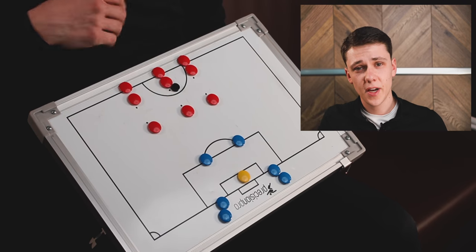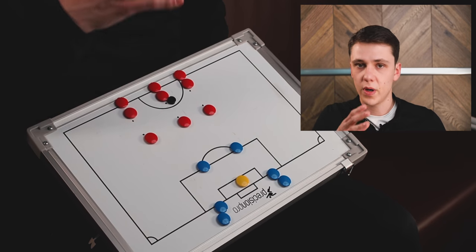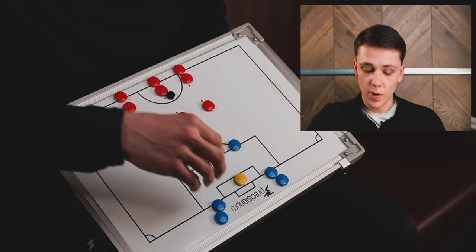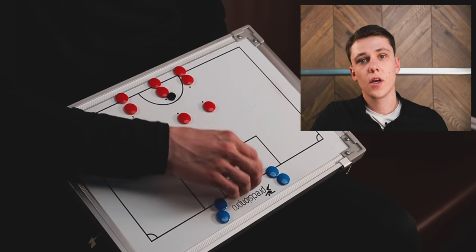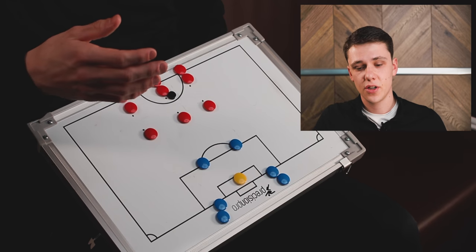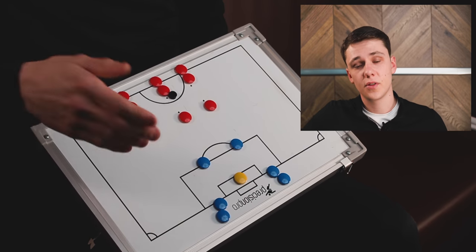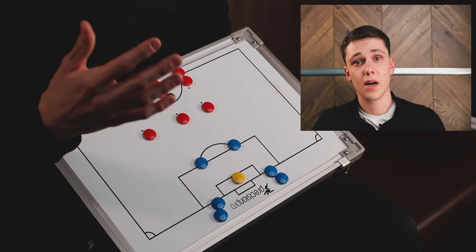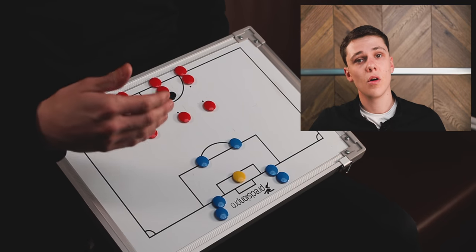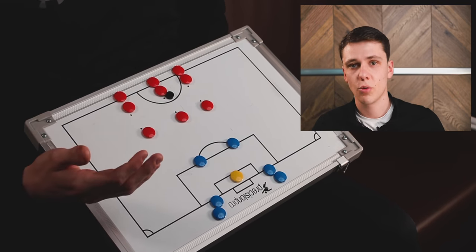Let's look at today's setup. The setup for the first part of the session doesn't involve too much equipment — just six cones, the rest is wherever you want to base your players. We've got two teams: nine attackers, six defenders, and one goalkeeper, so 16 players total. You can vary from 12 to 20 depending on how many players you have. If you want to do counter-attacks for 4v3, 5v4, or even 6v5, just make sure one team is always outnumbered.